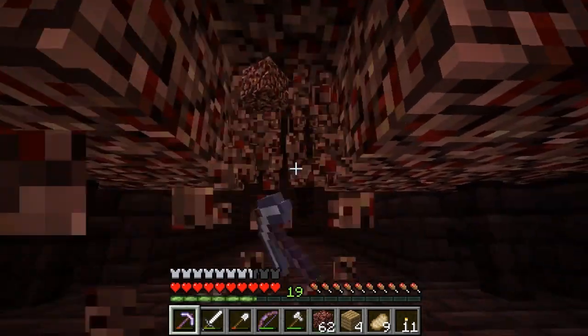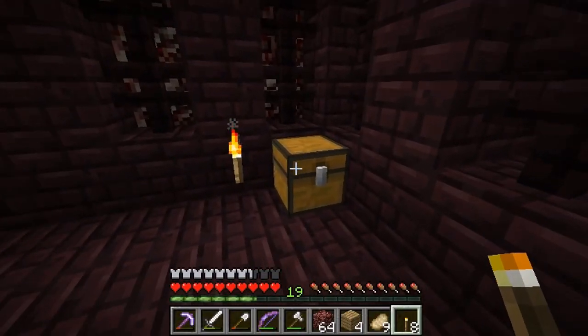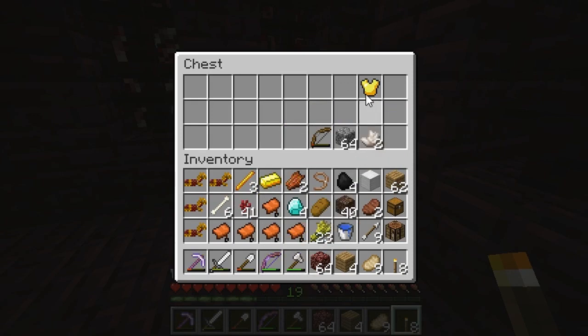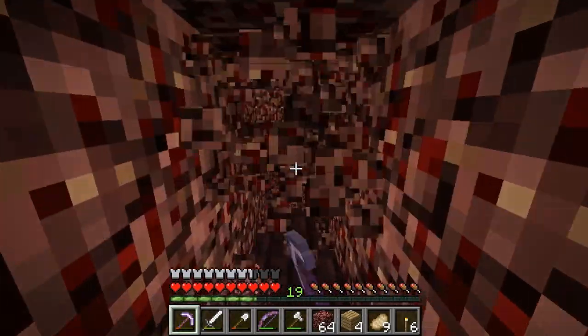Almost missed it — look at that. Someone probably saw it too. Another one? Two chests. Two gold horse armors — wow. Three in one chest! Holy moly! Tell me if that's not a record. Diamond! Diamond horse armor — two saddles. Look how much gold horse armor we're gonna have. Three in one — incredible. Here come zombie pigmen that I should not hit this time. They're above me.